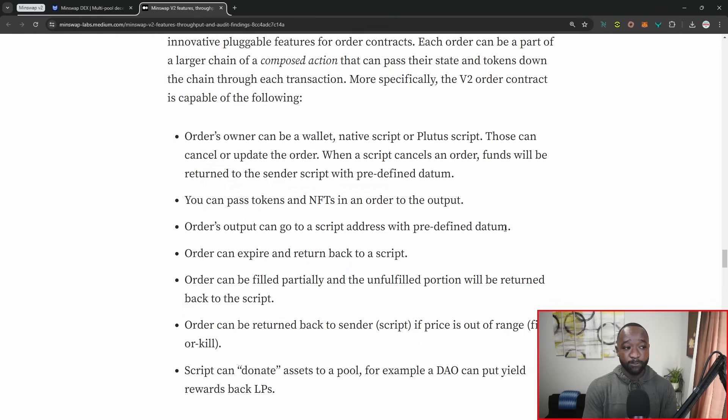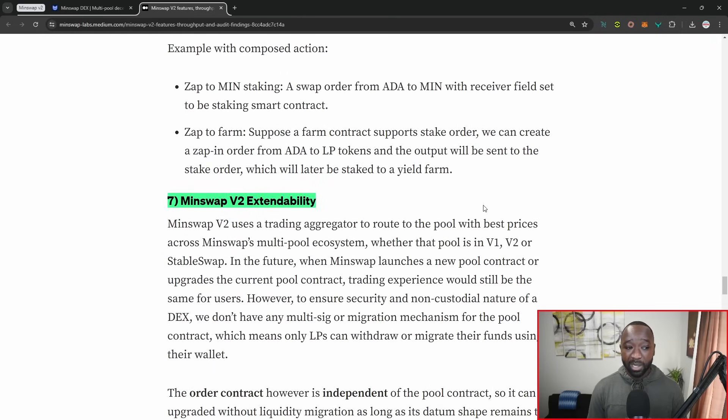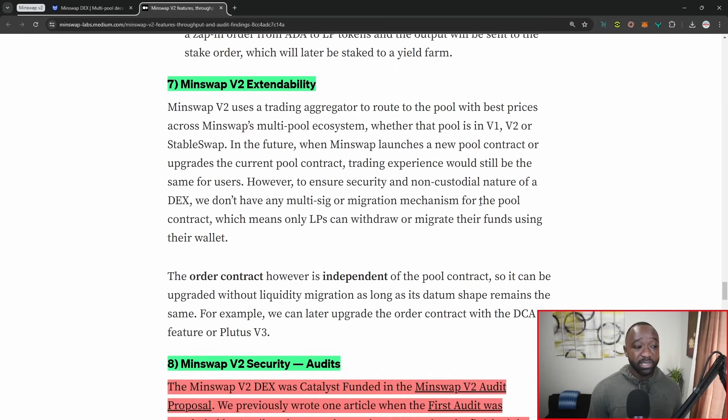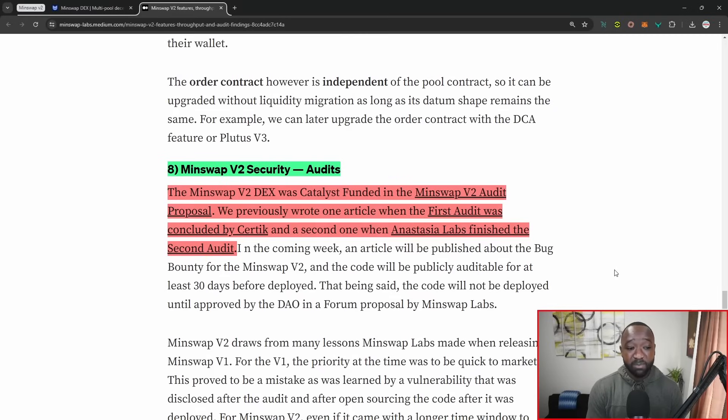They also break down the composability benefits of this brand new platform — there's more flexibility in terms of who can interact with liquidity pools and exactly what actions can be done before or after a transaction has been executed. This includes the ability to pass tokens and NFTs in an order to the output, have an order expire and return to the original script, have an order returned to the sender, or have a script donate assets to a pool — for example, a DAO can yield rewards back into liquidity pools. Last but not least, they highlight that MinSwap V2 has had two audits — working with Certik and Anastasia Labs — and in the coming weeks they'll be publishing their bug bounty program, with upwards of $20,000 to $30,000 going out to anyone who can pinpoint and report a bug.